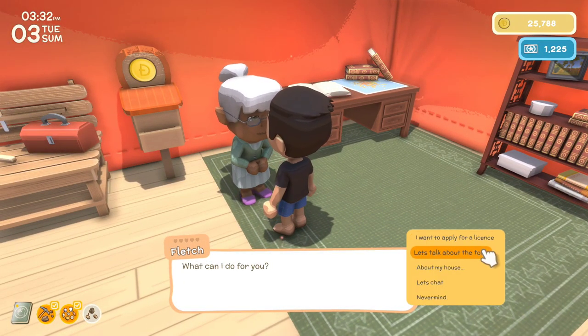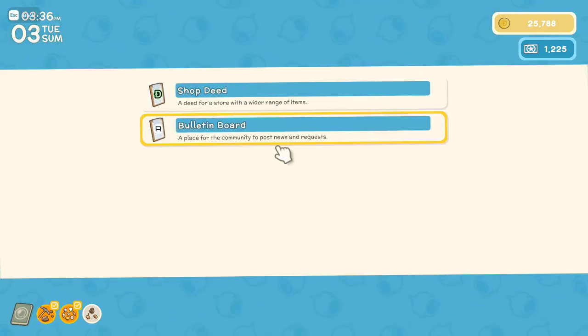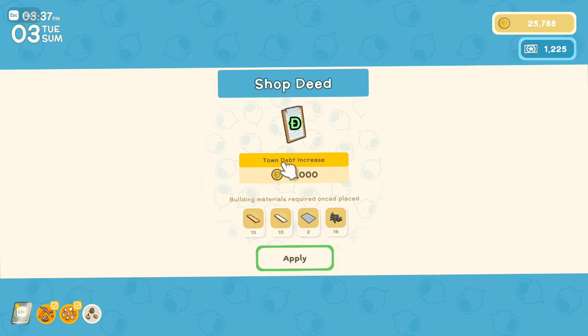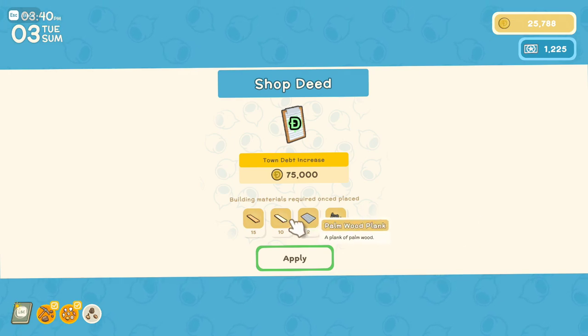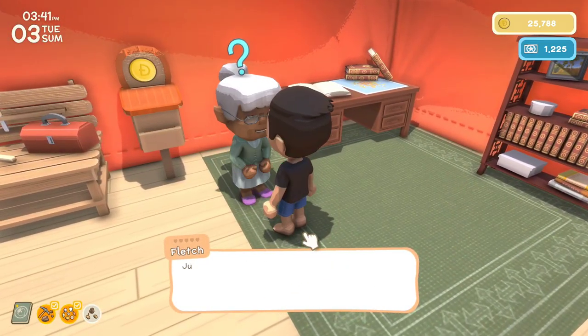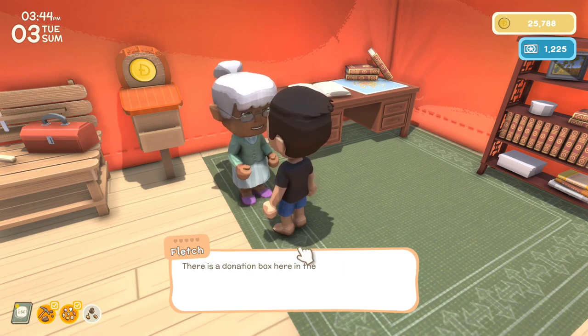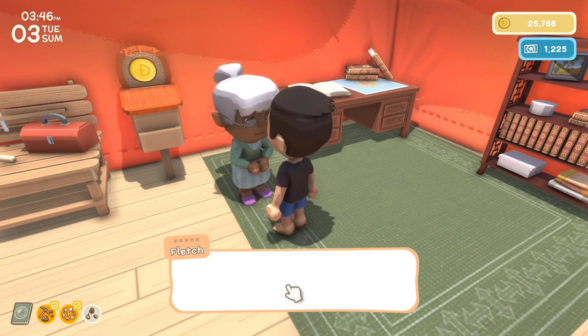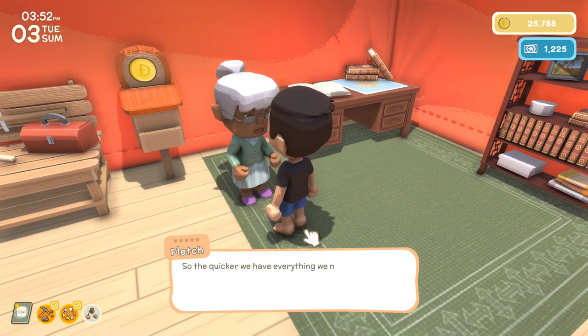What can I do for you? I want to apply for a license. Let's see what I can help you with — can I see the deeds? Here are our current deeds. Town debt increase. It's a shop deed — you need nails, a tin sheet, and planks. Let's apply. So we're going to apply for the shop deed — just so you know that will put us seventy-five thousand dollars in debt. Don't worry, we'll pay it off in no time. There's a donation box.